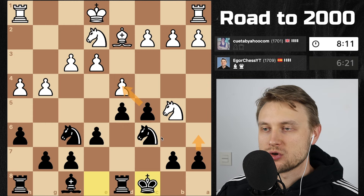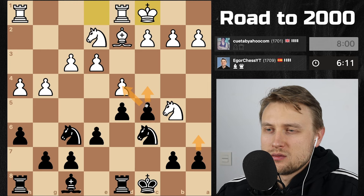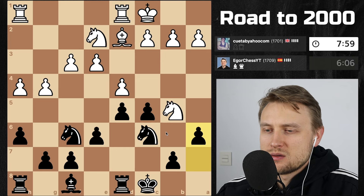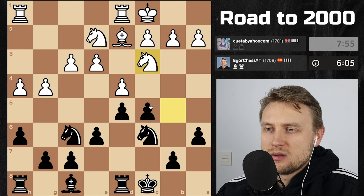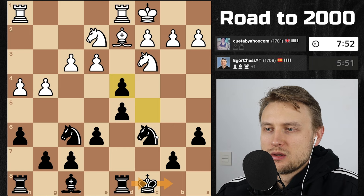a6, taking the center should be okay. I play a6, and then I take — maybe I close down, take. Let's play a6. Okay, it goes back. Do I want to close it? Not sure what's better — takes, he has to take. This pawn — let's take, let's open up the file.